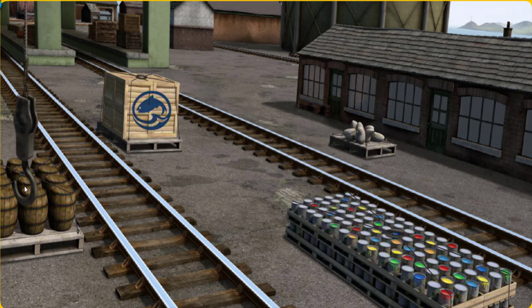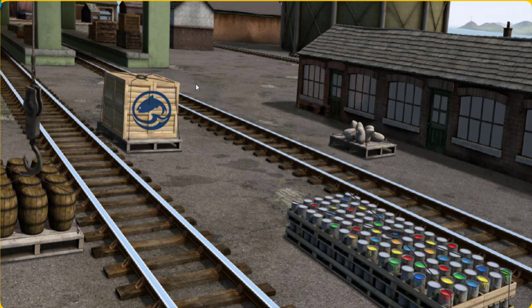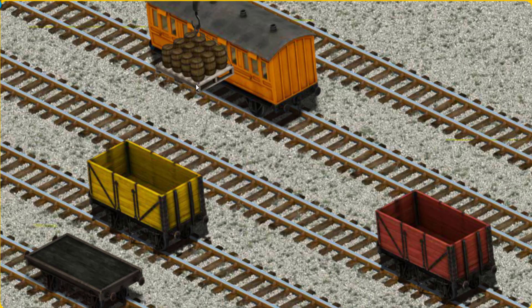Help Cranky find the water barrels. There you go! Let's lift and load. Now the cargo must be loaded. Show Cranky where the yellow cargo car is. There you go!